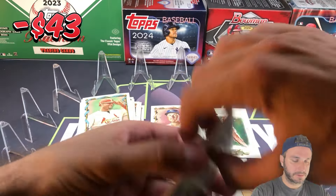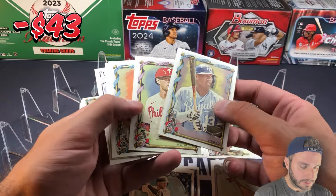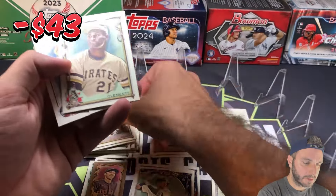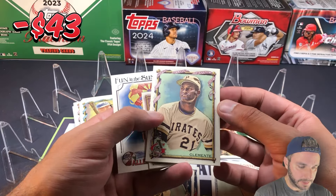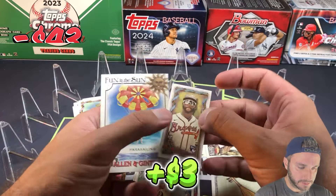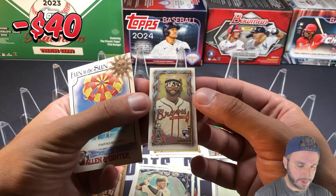Quite a few packs in here — at least you get some bang for your buck. Sal Perez, Rhys Hoskins, Aaron Nola. Awesome picture there — Roberto Clemente. Here's a rookie — Michael Harris! Rookie mini, AG back. I'm assuming that's the best pull we've had so far.